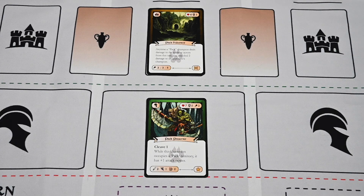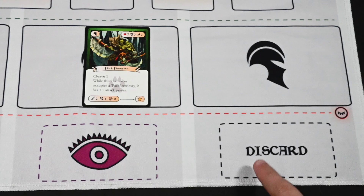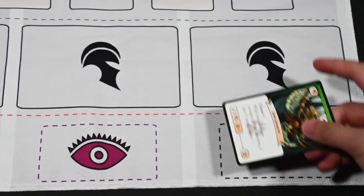Moving down the champion card you have the name and ability. Behind the ability is the faction of that champion. The bottom left shows their attack, movement, and range, and on the right is the number of points the champion is worth if destroyed by your opponent. When a champion first enters the game, they are placed on the red dotted fatigue line and are unable to move or attack on their first turn. If sacrificing a champion, simply place it in your discard pile.